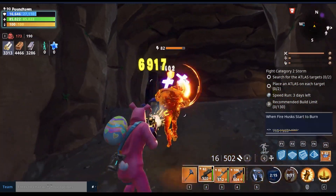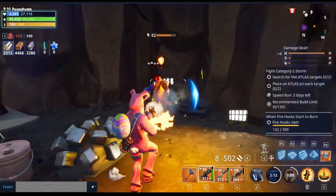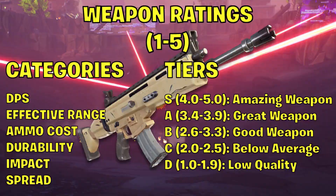A few pieces of info before we get into the review. We'll be rating the weapon in six categories: DPS, which is damage per second; effective range, which is basically how far away can you shoot a husk from and still do 100% of the weapon damage without any damage fall off; ammo cost, how quickly are you burning through ammo when firing the weapon; durability, how much damage can you do with the weapon before it breaks and you have to craft a new one; impact, which we rate on how much impact per second the gun does when you're firing it; and spread, which is basically the recoil and the bullet grouping while aiming down the sights of the weapon.